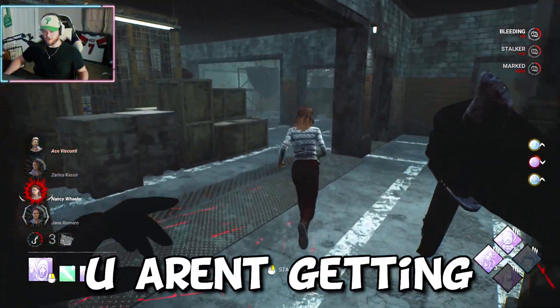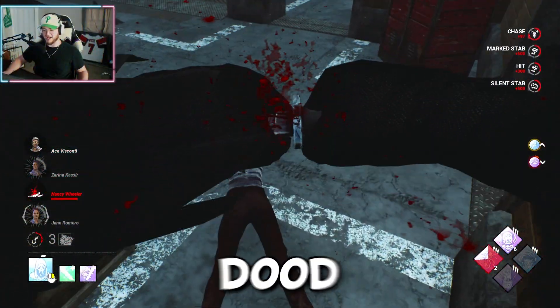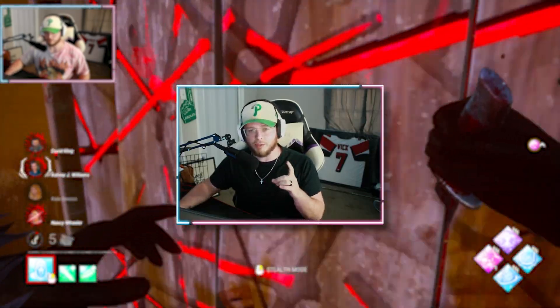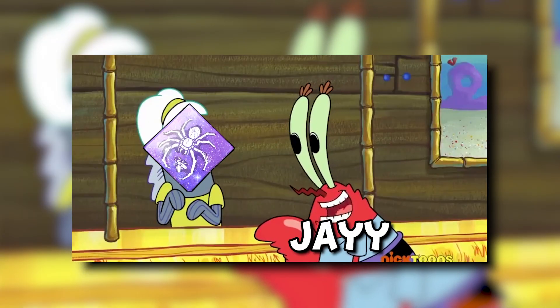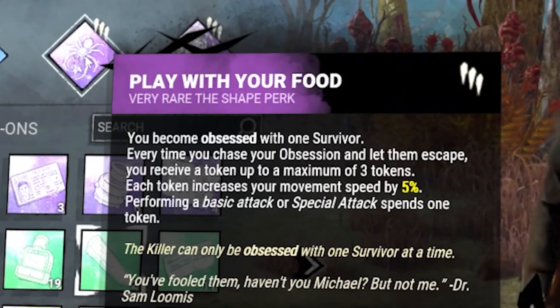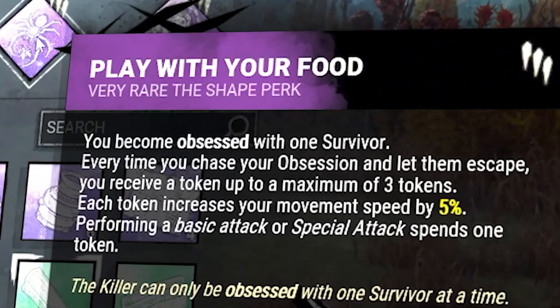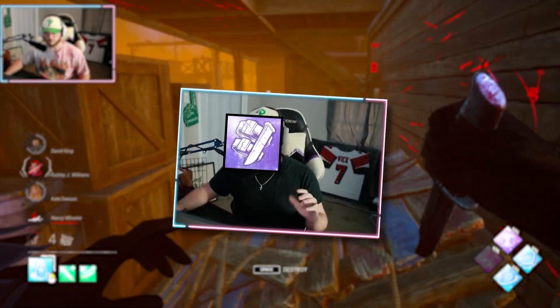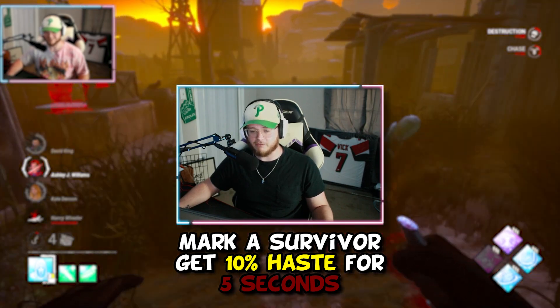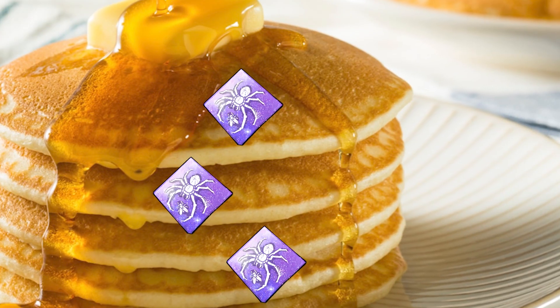What's going on guys, Jay here, and today we're gonna be doing a speedy Ghostface build. Where we make the money on this build is Play With Your Food — I want to see all your money. Chase your obsession, let them escape, gain a 5% token up to 15. Then with Drop Leg Knife Sheath, Ghostface gains 10 movement speed for 5 seconds after marking a survivor. Quick math — that's 25 at full stacks.